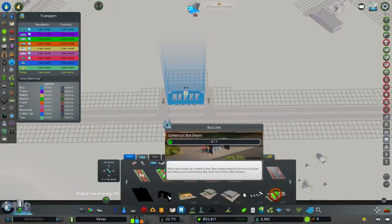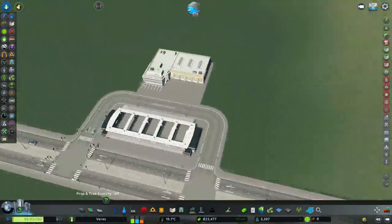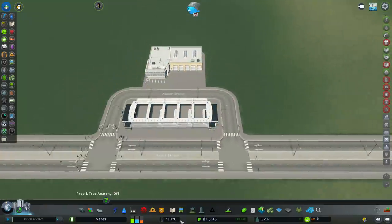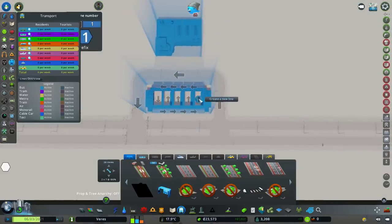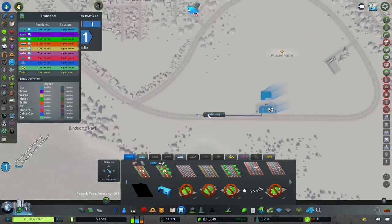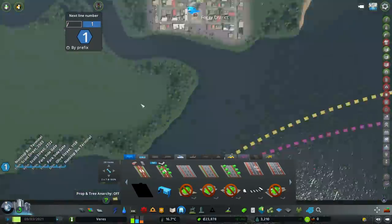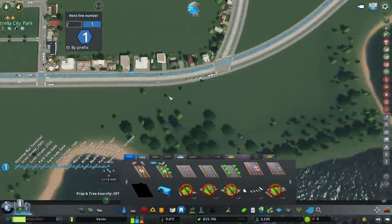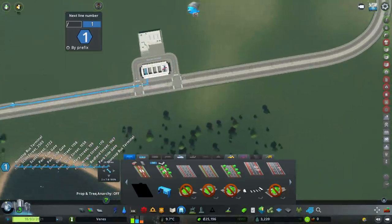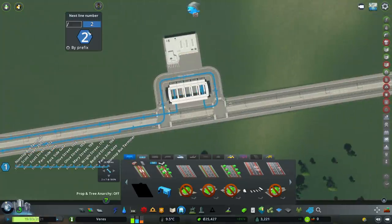Let's set up some bus stops — oh, we need a bus depot first, of course. I'm thinking we'll go there and keep all of our bus area in the same place. Let's set up some bus stops. We're going to take these one at a time; this one's going to go round there and come down here, and we'll add some stops in. We'll go by the school and bring that all the way up here, and that should hook in here. That's our line — excellent, it's changed colour automatically.